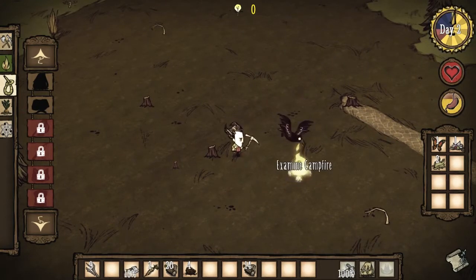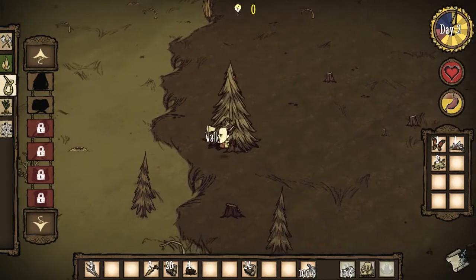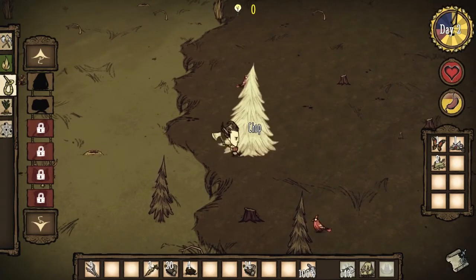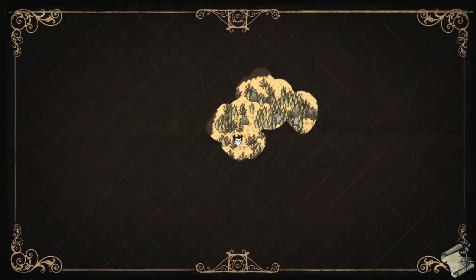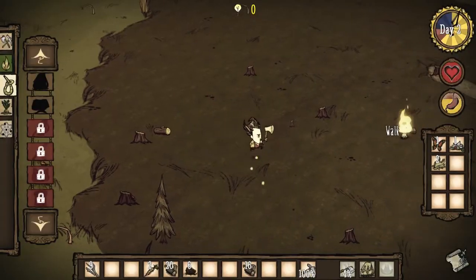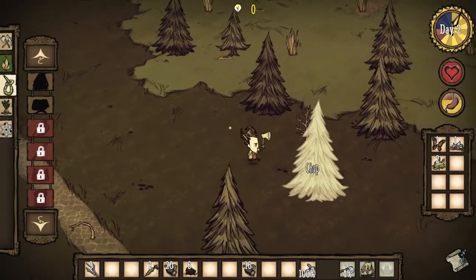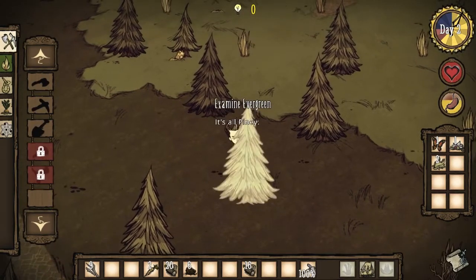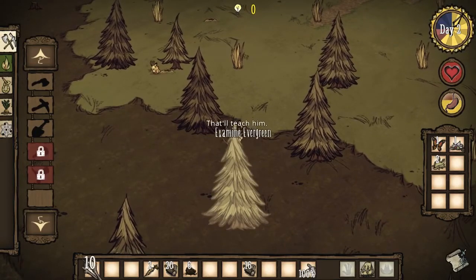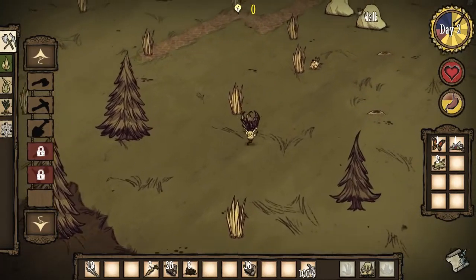Equip that there and put that there. I guess I can't really do much with the campfire now — I don't know if you can pick it up. Maybe I need a shovel or something. Let's just chop down this tree. Let me look at the map — there's rocks over there, so that's good. Let me go over there. For walking farther I find it a little bit easier to just use the WASD keys. We've got two rocks — that should be good. Let's equip the pick and let's mine.